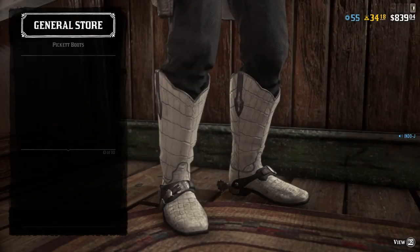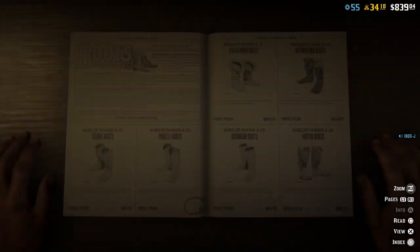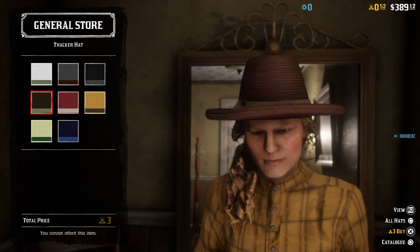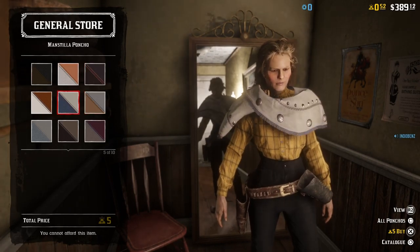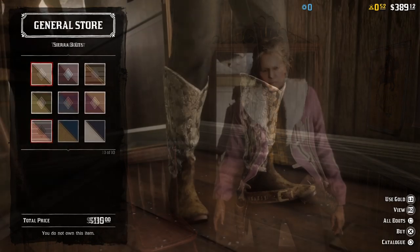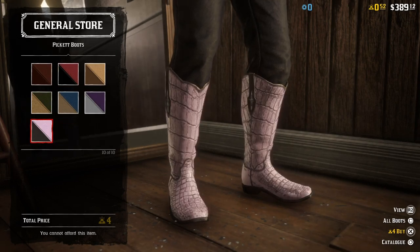Had to buy them as well. And this one is new — the Picket boots. Pretty cool as well. Let's go to the girls. The women also have the Tobacco hat and the Tacker hat. The women have a new poncho — the Manstila poncho, pretty cool. The Taranka coat is also available for the women. The Sierra boots and the Picket boots are now available for the women as well. Nice.